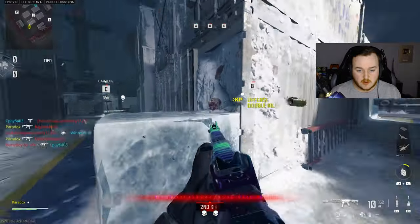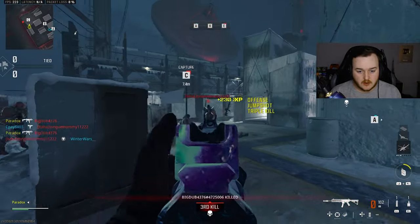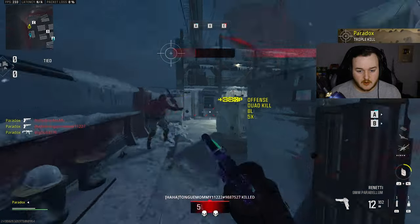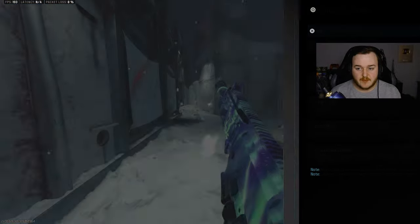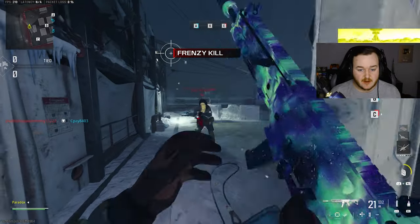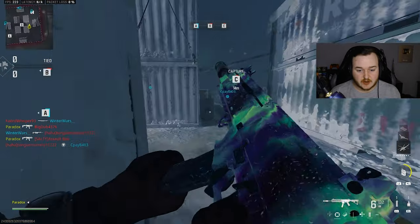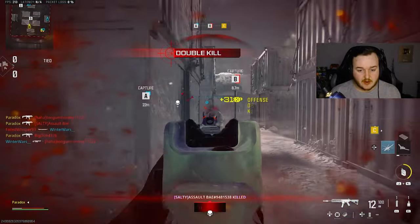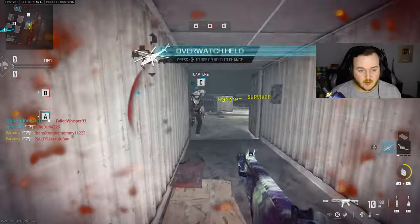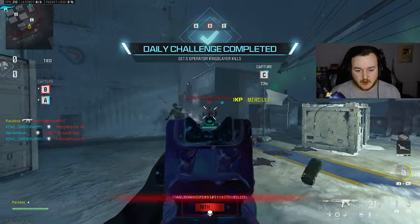First kill, easy. Second kill, boom bam. Okay we're actually cooking right now. We have Robin Hood on the other team with a bow and arrow — or the crossbow, whatever you call it.